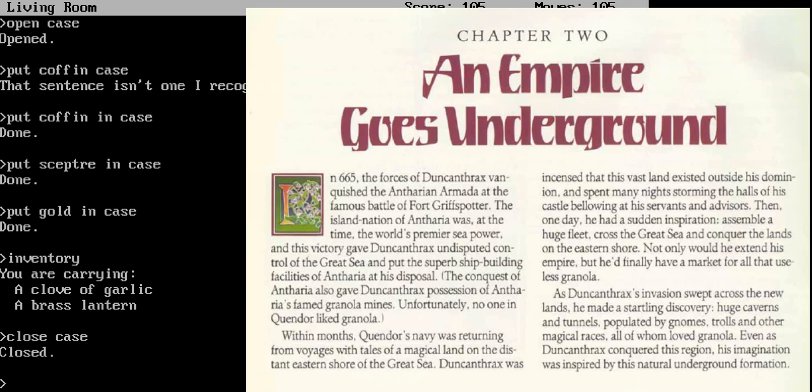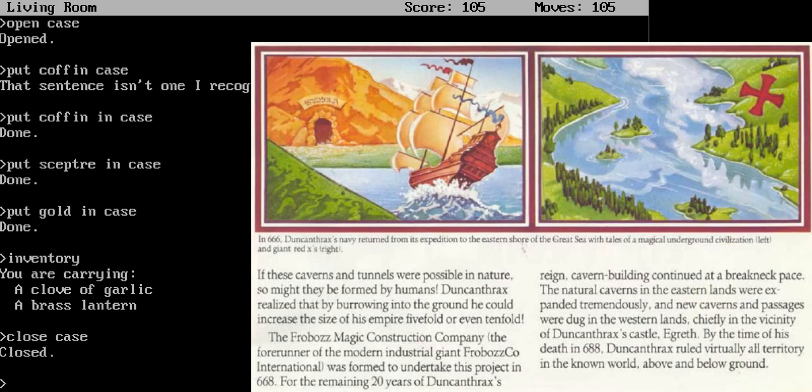Even as Duncan Thrax conquered this region, his imagination was inspired by this natural underground formation. If these caverns and tunnels were possible in nature, so might they be formed by humans. Duncan Thrax realized that by burrowing into the ground, he could increase the size of his empire five-fold or even ten-fold. The Frabaz Magic Construction Company, the forerunner of the modern industrial giant Frabaz Co. International, was formed to undertake this project in 668. For the remaining 20 years of Duncan Thrax's reign, cavern building continued at a breakneck pace. The natural caverns in the eastern lands were expanded tremendously, and new caverns and passages were dug in the western lands, chiefly in the vicinity of Duncan Thrax's castle, Ygrith. By the time of his death in 688, Duncan Thrax ruled virtually all territory in the known world, above and below ground. And with that, I will end this one here, and I will see you next time.